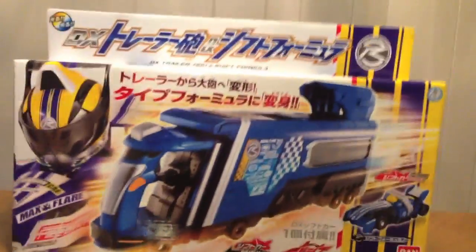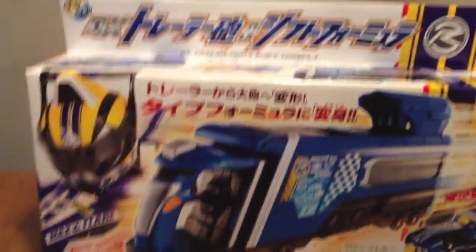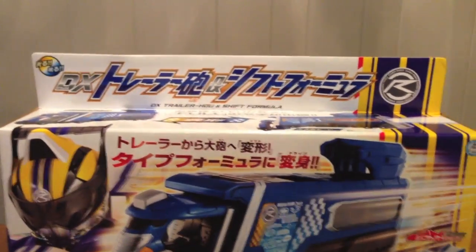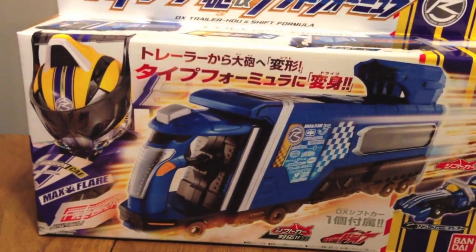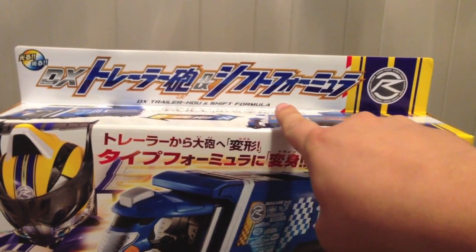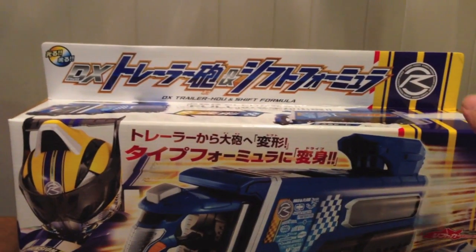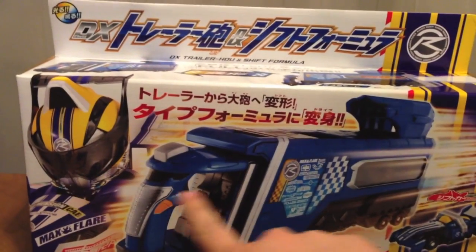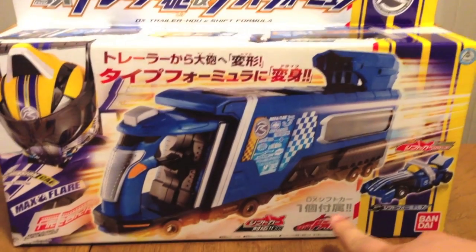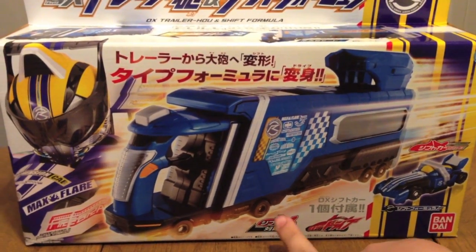Let's back up a little bit. We're going to get in on the box in parts because it's really big. This here is the weapon for his Type Formula. We see up here lights and sounds — DX Trailer Ho and Shift Formula. The name in English, the rider logo there. And then we've got Type Formula, the Trailer Ho, Shift Formula, Drive Show Logo, Shift Car Series Logo.